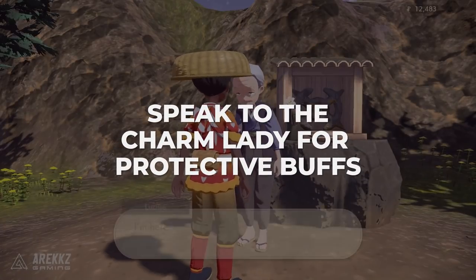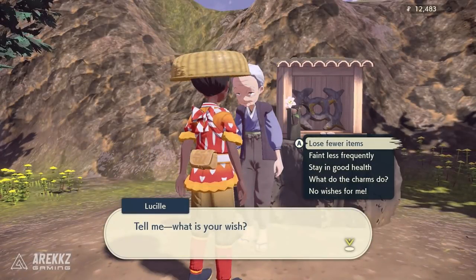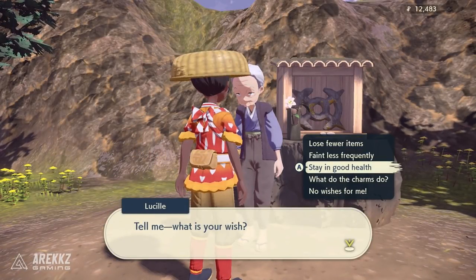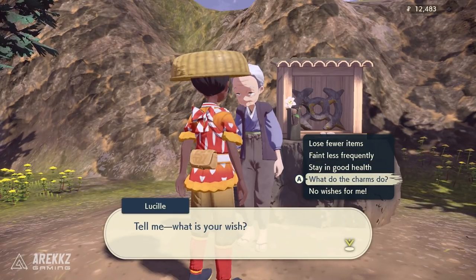And finally, don't forget to holler at Lucille the Charm Lady. There are three charms you can buy at the village: one means you lose fewer items if you black out, one means you are less likely to faint, and one means you can escape status conditions inflicted on you by Pokemon.